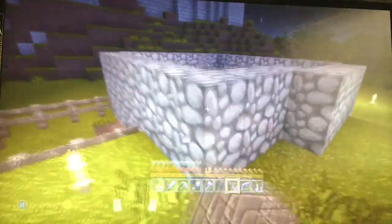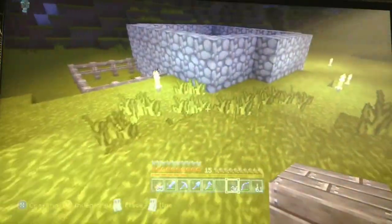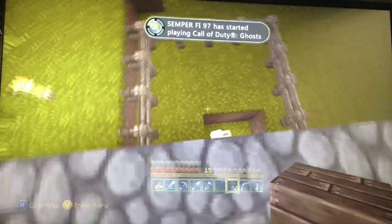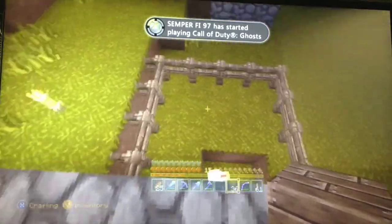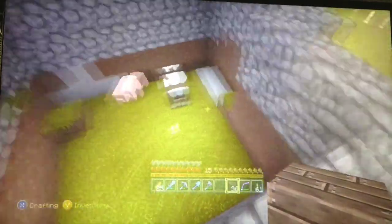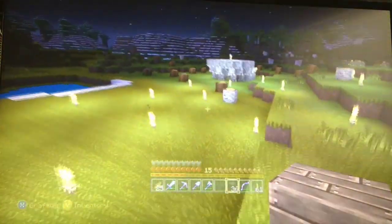Over here is a little trap I made. Animals walk over that, fall in, then fall down that hole and get trapped in here. I just killed a whole bunch of animals in here, so that's why it's kind of empty.